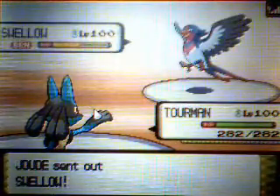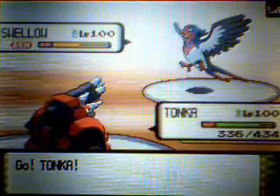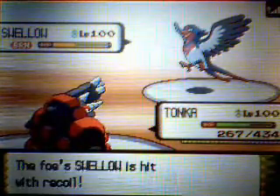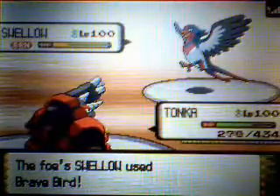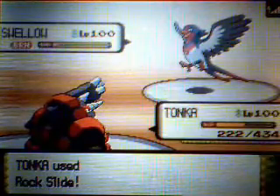He switches Swellow back in — maybe seeing if I'm Scarfed or not. I am Scarfed, so I switch out because Shadow Ball's not going to affect Swellow. I switch back to Tonka, who takes it really well. This time I go for Rock Slide like I should, and take Swellow out.